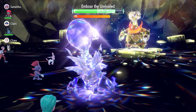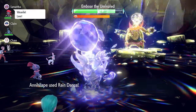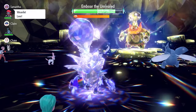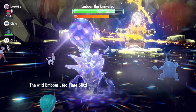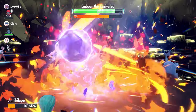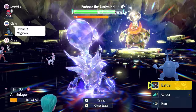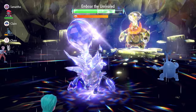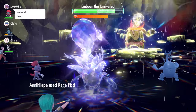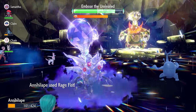Once the five turns of Rain Dance expire, the first thing to do is set up another Rain Dance before stacking more Bulk Ups. That again reduces the damage from Emboar's Flare Blitz. If HP is getting dicey, go for a Rage Fist first to heal up and get into a more comfortable position before continuing with Bulk Ups.